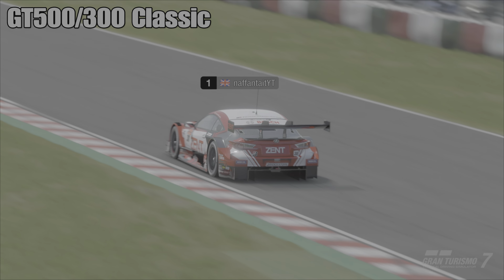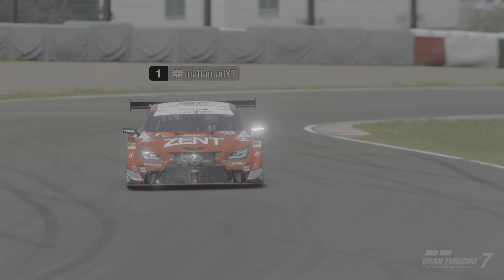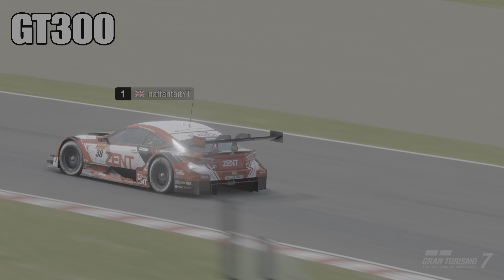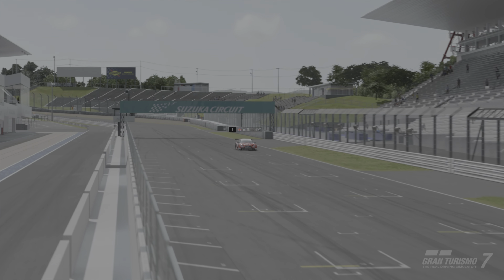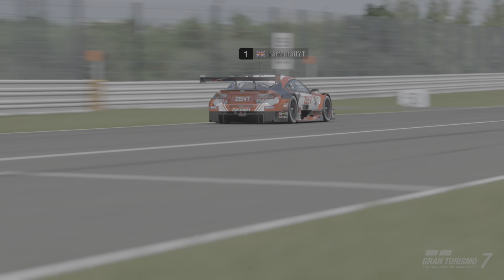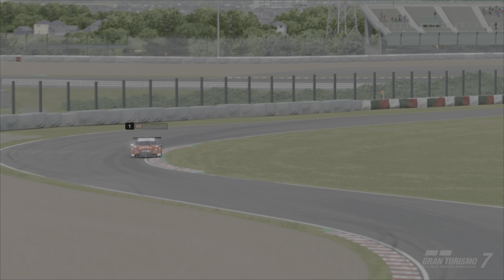Then we have the GT500/GT300 Classic, which features 3 cars: the Tom's Castrol Supra, the Penzoil Skyline and the Daishin GT300 Silvia. Last off we have the GT300 class - these are GT3 spec machines basically repurposed for this championship, all running official liveries or as up to date as possible. There is some older GT300 machines in there but they are still modern cars, including things like a Hyundai Genesis and BMW Z4s.